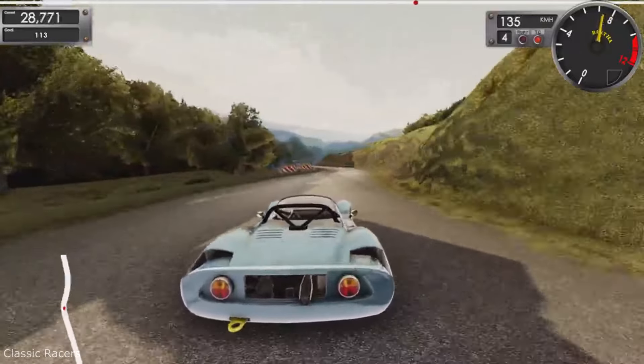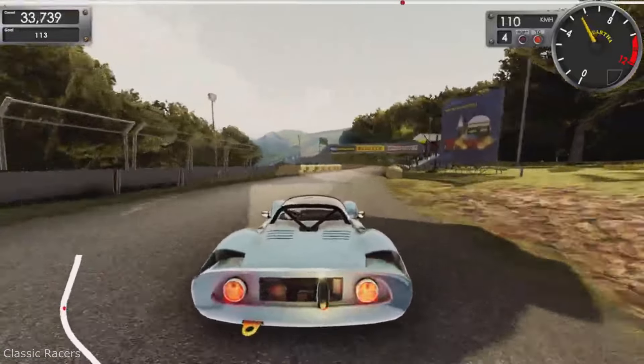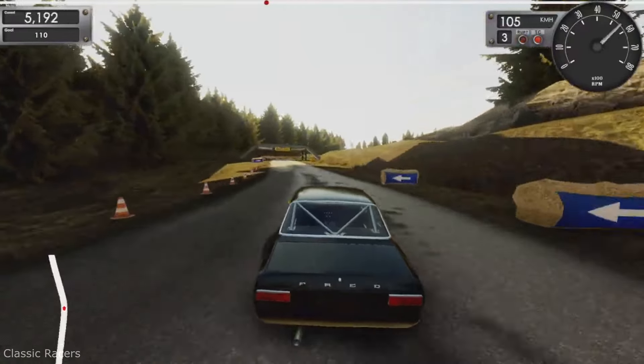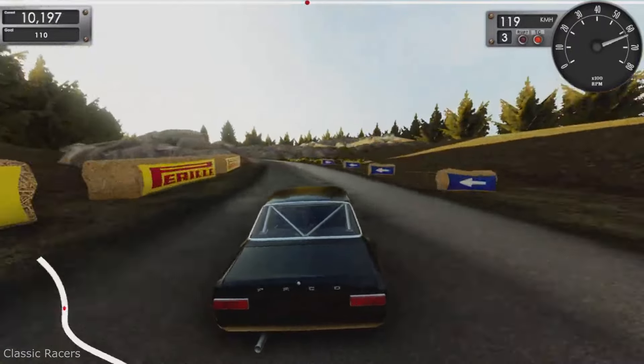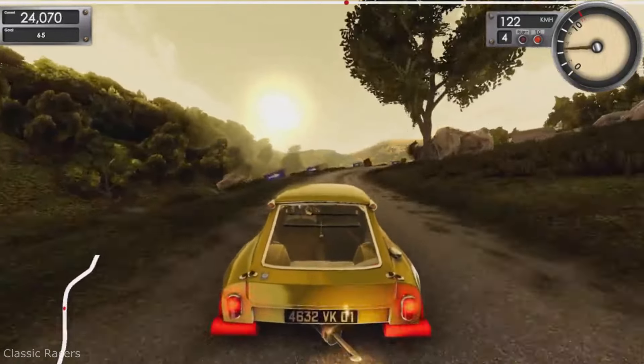Classic Races has two main game modes: free run and championship, where you will unlock the cars for the previously mentioned free run mode. There are 13 cars in total and you can race them in 13 different circuits as well. Initially the game's cost was 5 euros, but now it's completely free without any shenanigans. No pay tracks or cars, it's a full game and it's very nice.